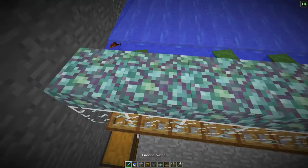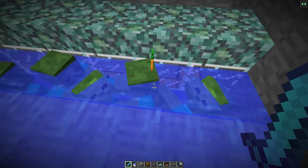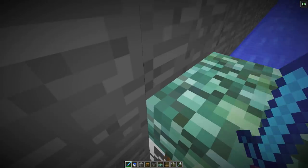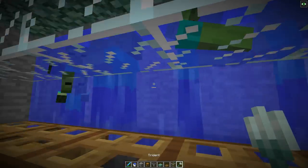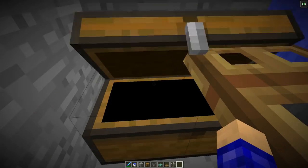I just noticed the water physics are kind of weird in this version so items might float to the top. You can jump up and collect them. It was mostly rotten flesh and carrots but tridents should go right into the chest — if not, just grab them manually.